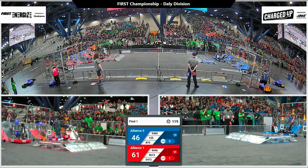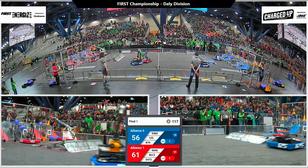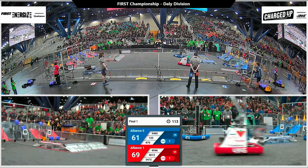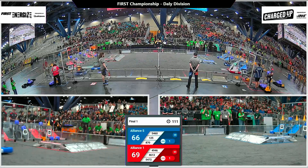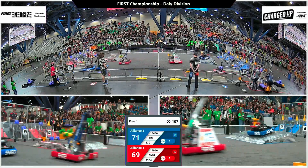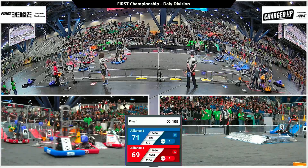Up onto the wall, the Wild Stallions reach up and drop a cone. It lands on the bottom row instead of the upper row as they hoped, for 2 points of alliance score. But their alliance partners, the Alpha Dogs out of Ontario, are able to drop that cone on the top right of the alliance grid for 5 points.